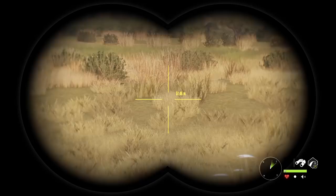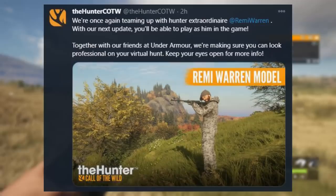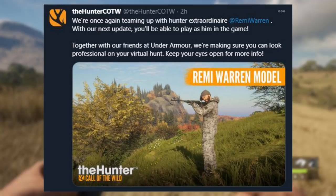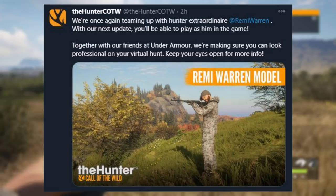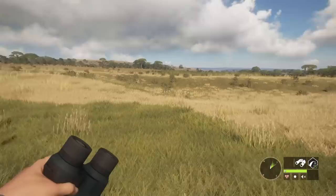But now they are deciding to add a skin of him wearing some Under Armour camouflage gear. It says: we're once again teaming up with hunter extraordinaire Remy Warren — with our next update you'll be able to play as him in the game. Together with our friends at Under Armour, we're making sure you can look as professional as you can on your virtual hunt. Keep your eyes open for more info. Overall it does look like a pretty cool skin, not bad at all.